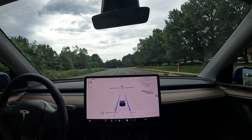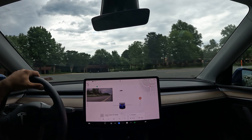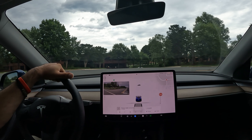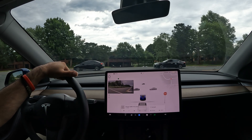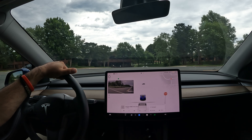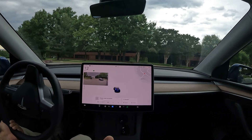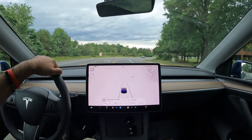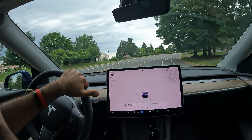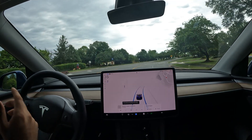With basic autopilot, you want to reserve it for highways and roads with higher speeds, because if you don't have FSD it will not stop at stop signs — I had to take over there. If you're okay with stopping at stop signs and stop lights yourself, and making your own right and left turns, then FSD is not really something that you need. Basic autopilot works great on main roads where there's a lot of traffic. Even though I have FSD I find myself making turns manually a lot anyway.